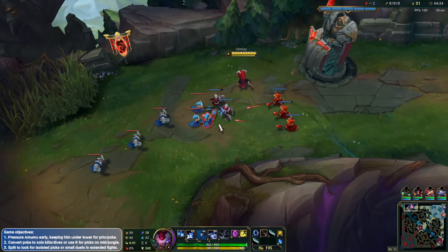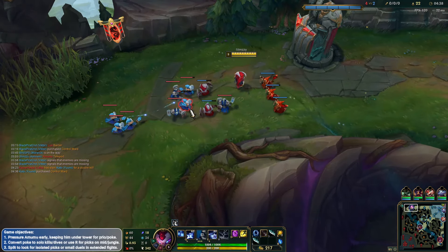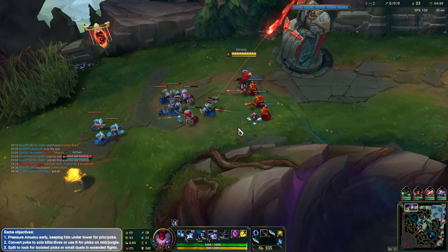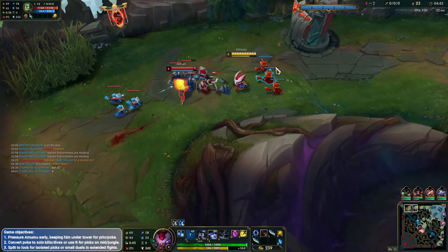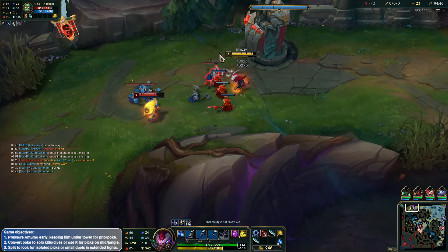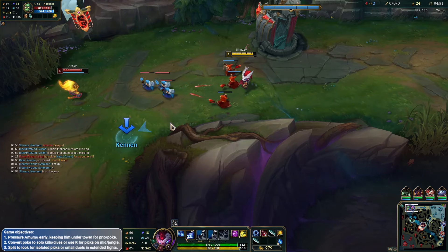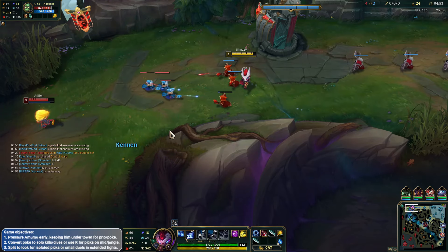Never miss those cannon minions. Another point into W — W max, in my opinion, is better than Q max, especially if you can't hit Qs like me. We can slow push this wave out and look for a play onto the Amumu potentially.